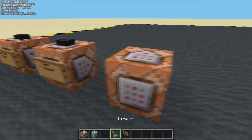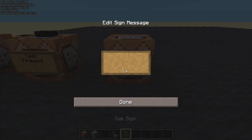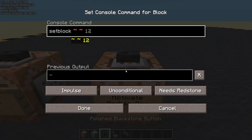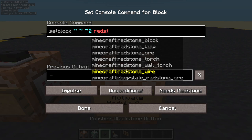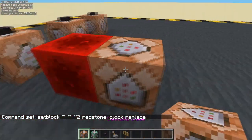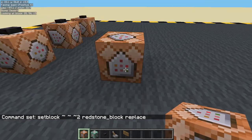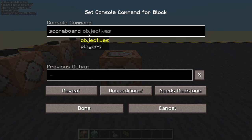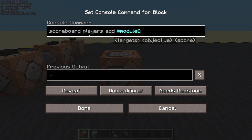Now let's create an activator to activate module one. Set block, positive Z, redstone block, replace. Check the arrow is going the right way. This command block is going to be repeating. We're going to do: scoreboard players add — normally I would say fake player, but if we have more than one module and call them all fake player it's going to interfere with each other — so we're going to call it module one, and add one to his clock score.